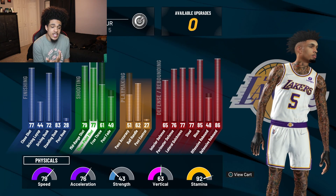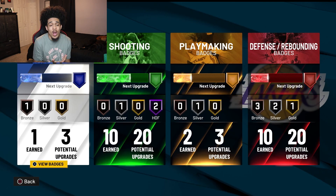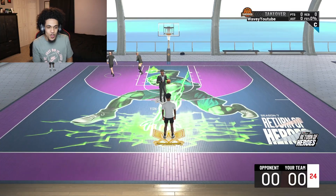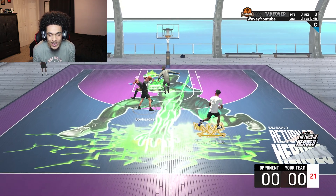I'm gonna show y'all a quick preview - the actual build is at the very end if you want to know how to make it. We got a 77 three-point and 72 dunk. These are the badges I'm rocking with so far - I don't even have Limitless Takeoff or Quick First Step all the way yet, so I'll update y'all on this build soon. I don't even have very good dribble moves yet, but when I get to 65 ball control I can get that Kawhi Leonard size-up. That plus-one ball handle boost makes a difference.